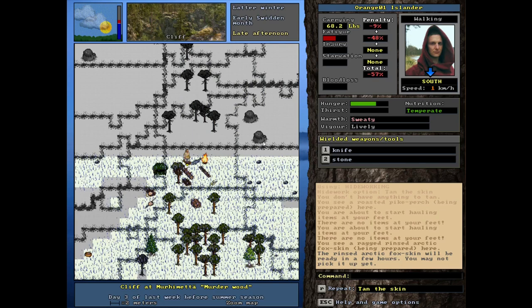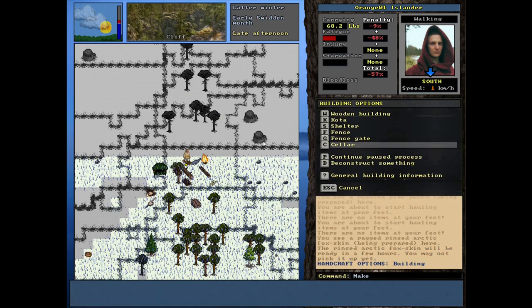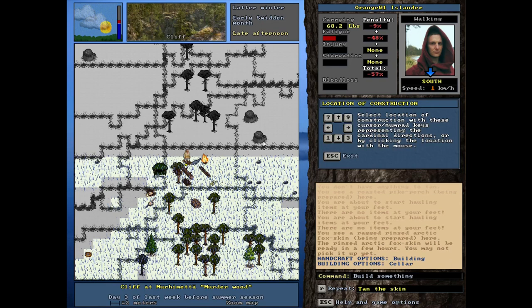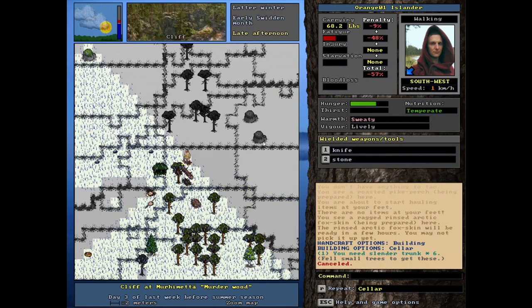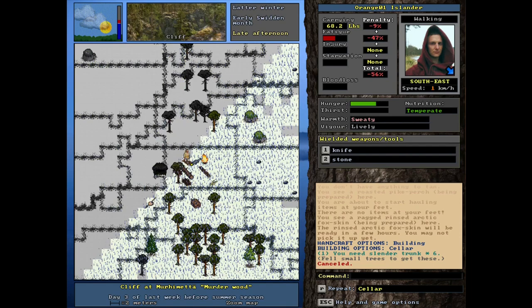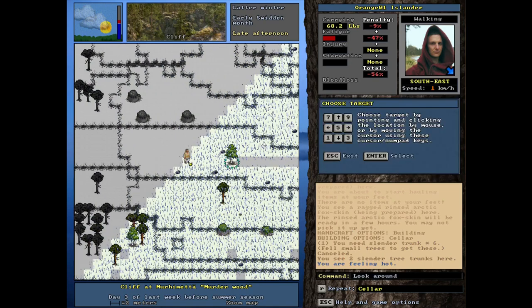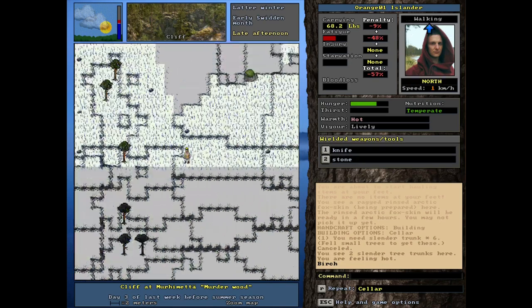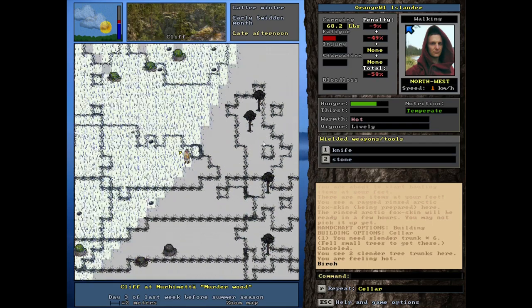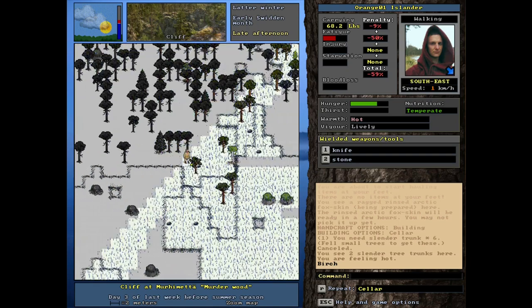I don't have anything to tan with - do I have the... let's see, can I pick that up? Ready in a few hours - okay so that needs some time. While that needs time, I think we're trying to build a little food preservation thing - the cellar. If I wanted to build that here, what would I need? Slender trunks, boards, stone, shovel. Slender trunks - we need those little trees. We've got two right here, we need at least another four. We're gonna have to be a little resourceful for the slender trees.